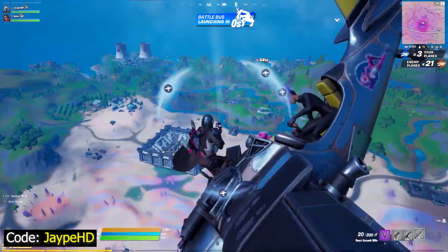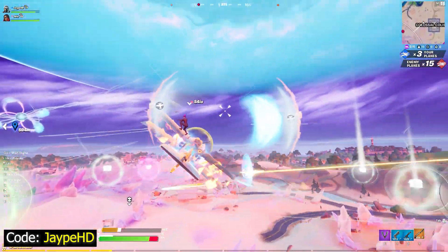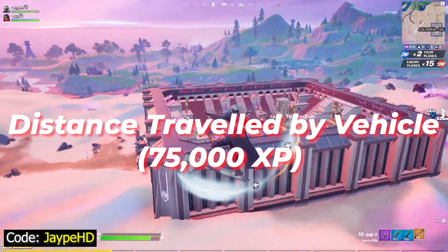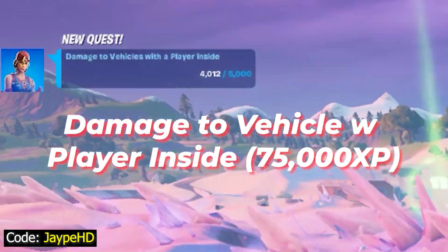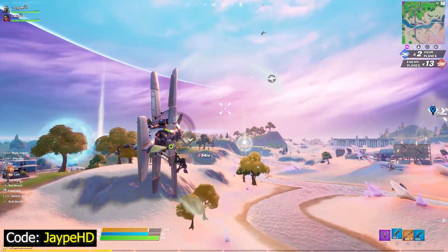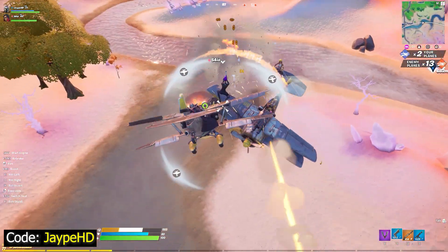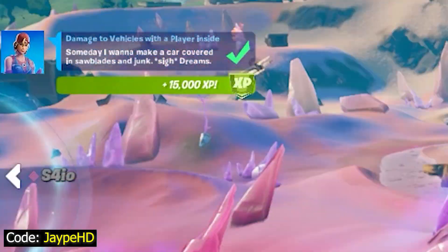There are a few challenges that will be completed as you're playing this. All you have to do is shoot at the vehicles. As you can see, you're completing distance traveled in a vehicle, and not only that, you're also completing deal damage, and not only that, you're also completing another challenge which is to deal damage to opponents when they are in a vehicle. So you're completing these three different quests and also the legendary quest on damaging opponents in a vehicle. All you have to do is just play this game mode, and one single match can reward you a lot of XP. You don't have to be a pro in Fortnite to complete this — this is a very easy game mode.